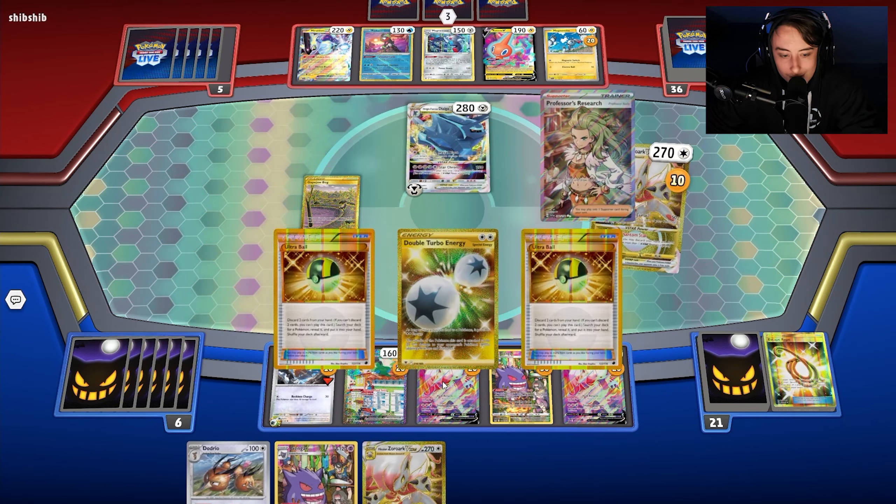My opponent mills three off of Poké Stop, which is insane for us. We can take the initiative and take a knockout on Chien-Pao assuming we find one or two more damage modifiers. My opponent goes Battle VIP Pass into Frigibax and Bidoof. If we hit Boss's Orders, we could KO the Frigibax and set our opponent back even further.